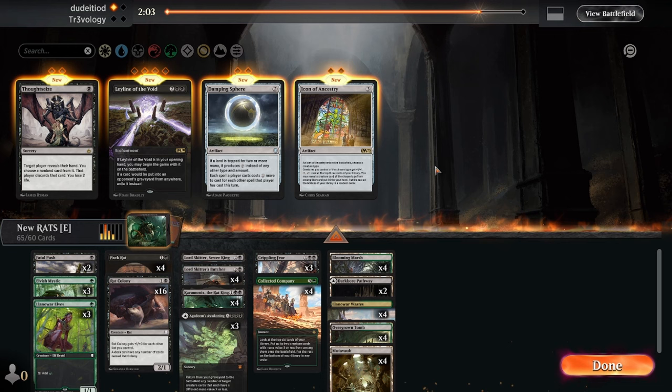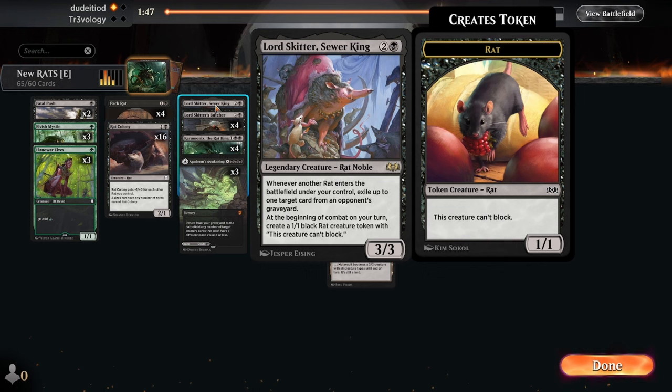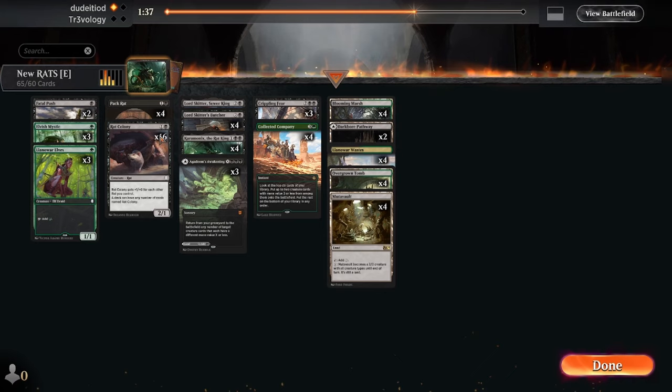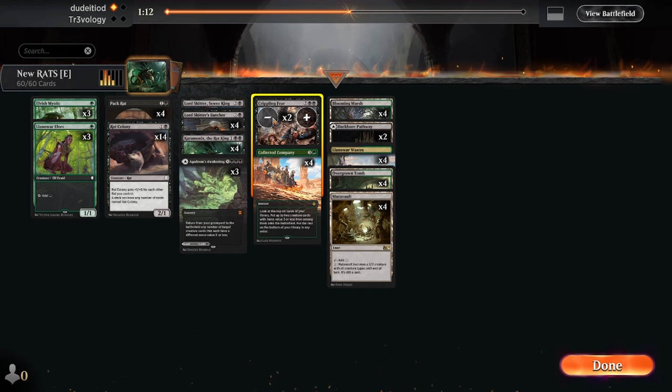We want the elves — we just need to be as fast as possible here, basically racing onto the board. Unfortunately these are the rats that Skitter and the Butcher are making — they're populating the tokens. Maybe we cut one of them. I think the Butcher is really good — other than Caramonix, it's maybe the best card in the deck. Just trim a couple of these for Crippling Fears. They're not going super fast to the board but they do make quite big creatures, so it's not actually killing everything.